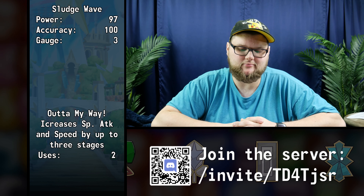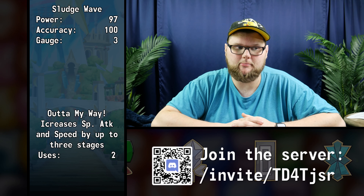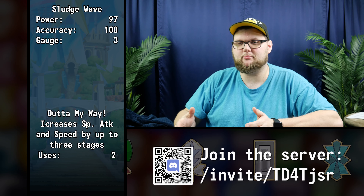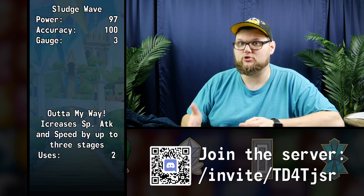"Out of My Way" is going to be boosting special attack and speed by up to three stages depending on the amount of move gauge we have remaining. This is slightly odd because it's kind of vague — I don't know exactly whether we're going to be boosting up three stages if we have six bars remaining, or only two if we have four bars. We'll have to see whenever it actually drops.